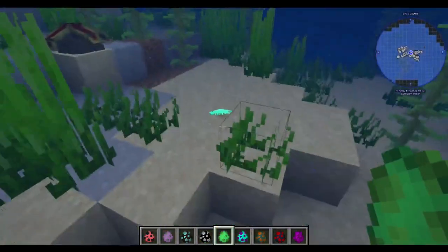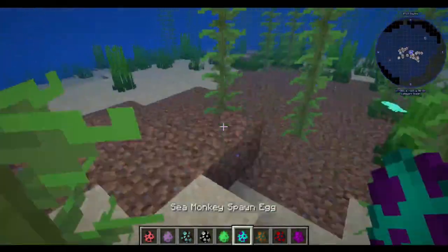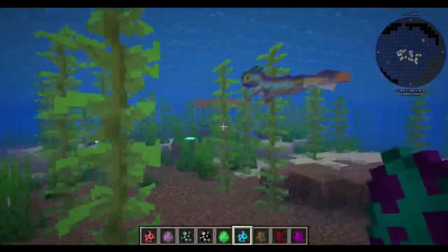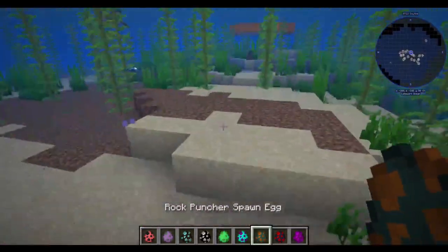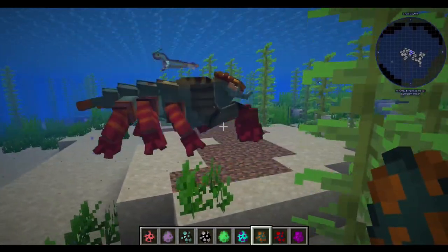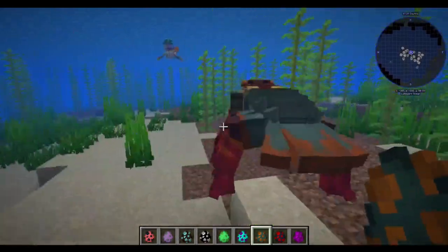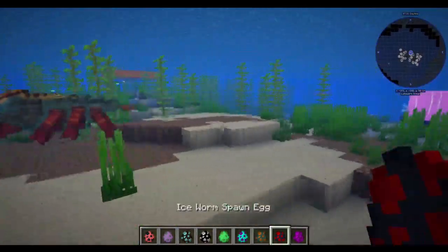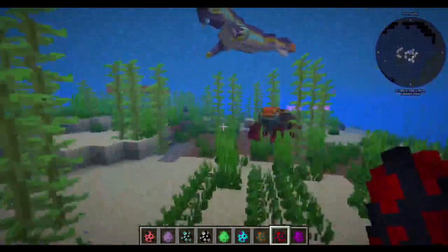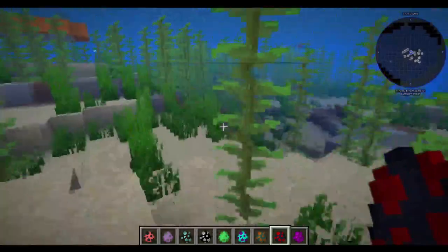Then we have Rock Grubs, which are these little guys. I don't remember where these guys come in. Then we have the Sea Monkeys from Below Zero. Then we have the Rock Punchers, also from Below Zero — they live in the little rock caves. They're like based off of that lobster that punches and ignites the water.